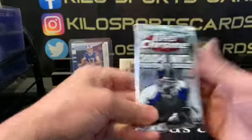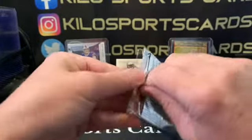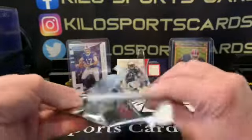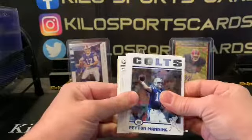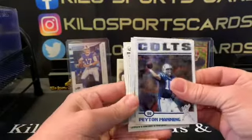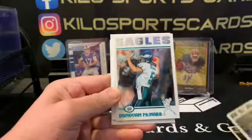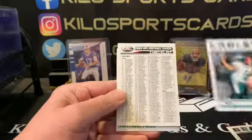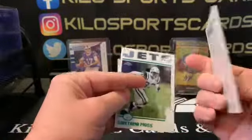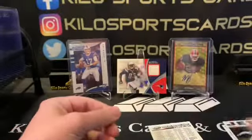Okay, 2004 Topps Chrome — and a hit... wow. Alright, we got a Peyton Manning, Anthony Thomas, Donovan McNabb, a checklist — god, that's a thick checklist — and a Santana Moss. So we got absolutely nothing relevant out of that pack.